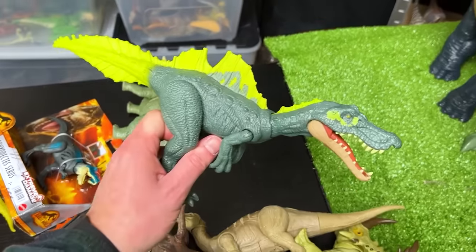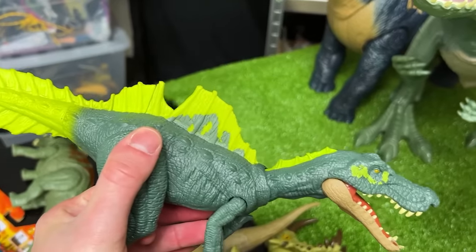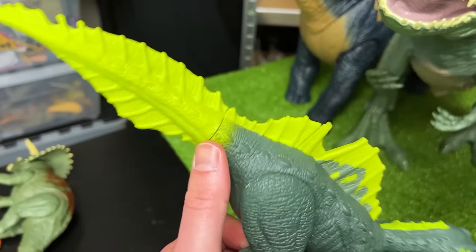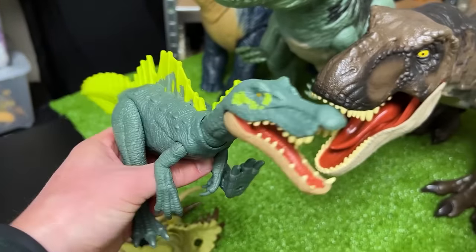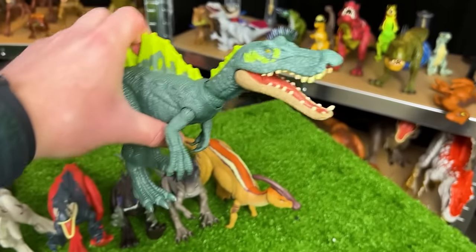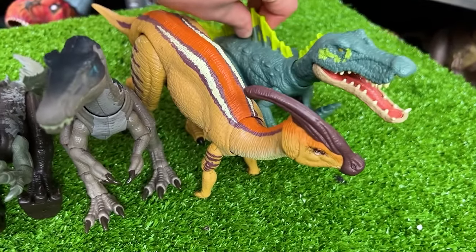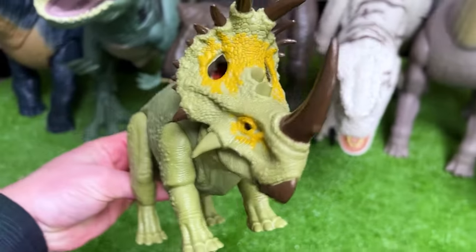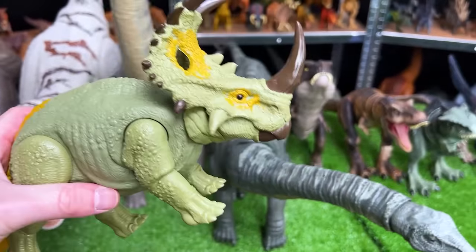Next is the Ichthyovenator. It looks kind of like a Spinosaurus because it has the big spine on its back and a long and narrow snout, but it has a super bright and much larger tail and is a lot smaller than a Spinosaurus. Here we've got a huge Sinoceratops figurine with some bright yellow coloring around its all-black eyes and yellow coloring right on its tail as well — when you press down on its back, it lifts up its head.